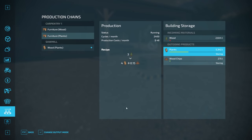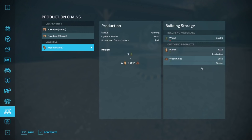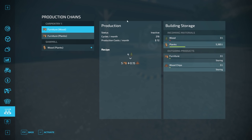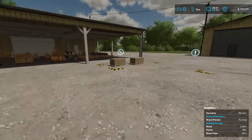That is essentially everything about the sawmill — that's how it functions. If I change this to distributing and fast-forward just a little bit more time, it's moved all those planks away from there. If we go over here to our carpentry building, it's going to have planks in there right now. That's everything you need to know about the sawmill.